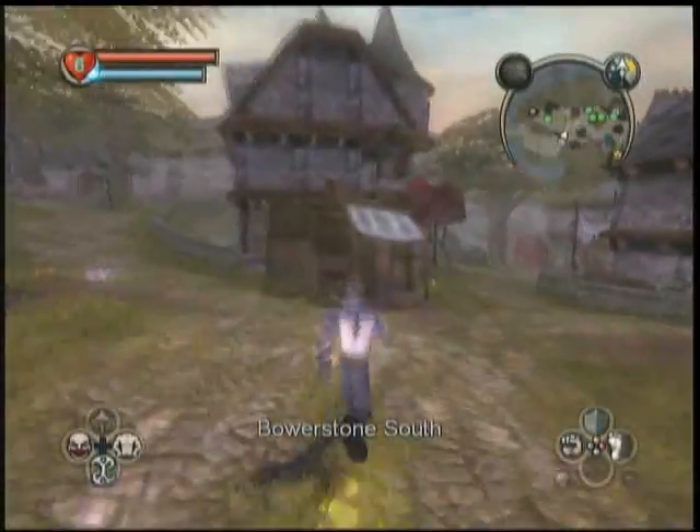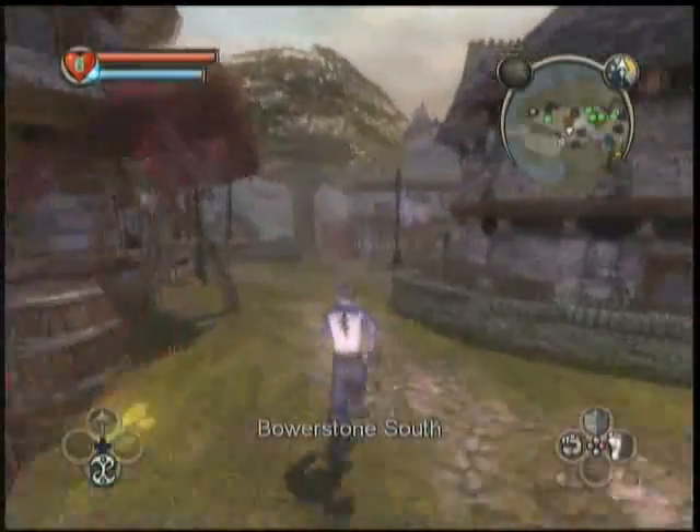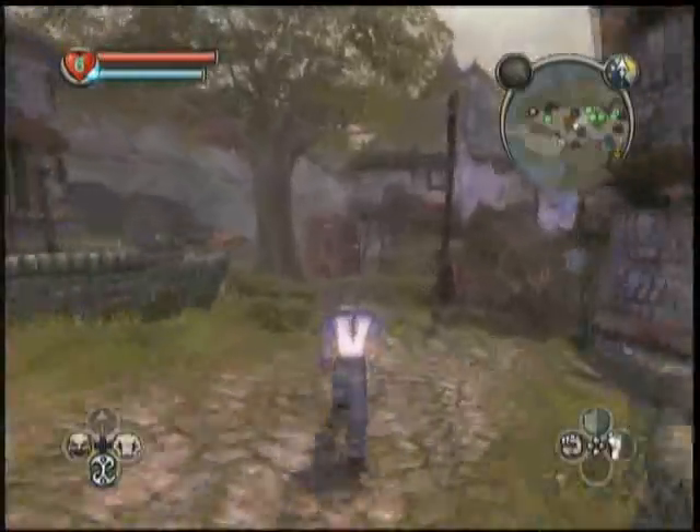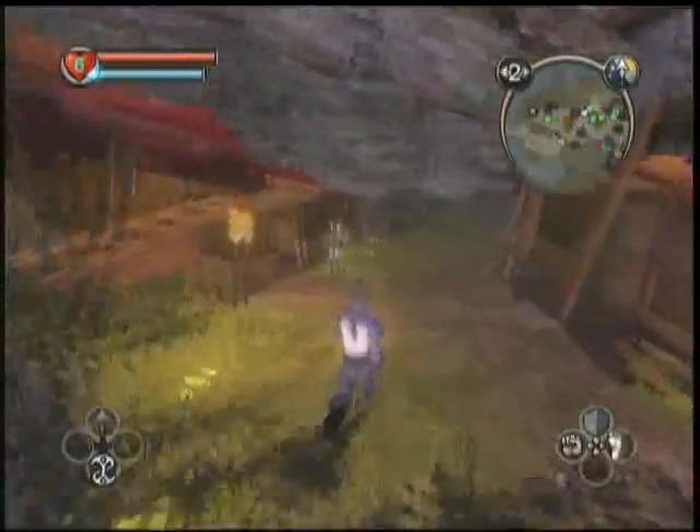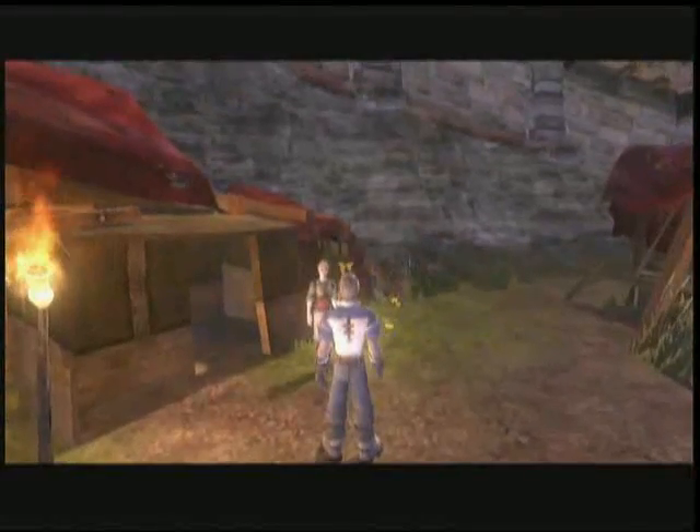Here we are at part 20 of my video walkthrough for Fable, starring Uther. We've just got our Witch's Potion so that we can go and cure the sick kid from his delirious ailment.